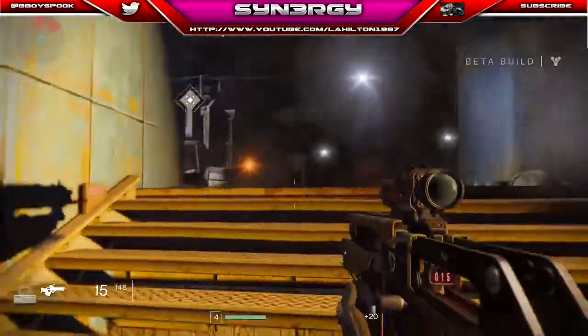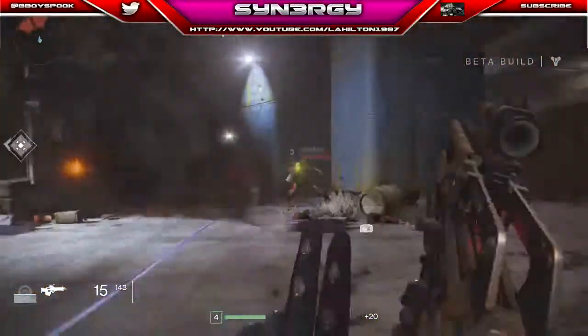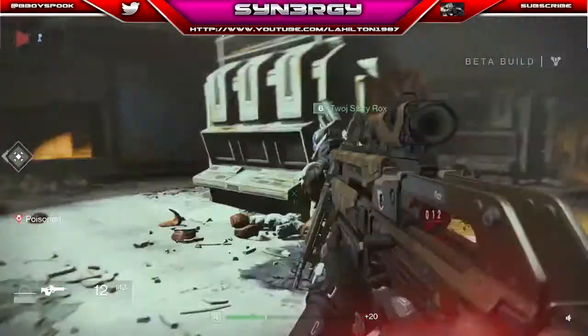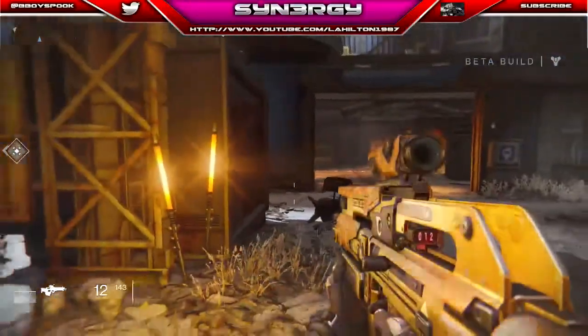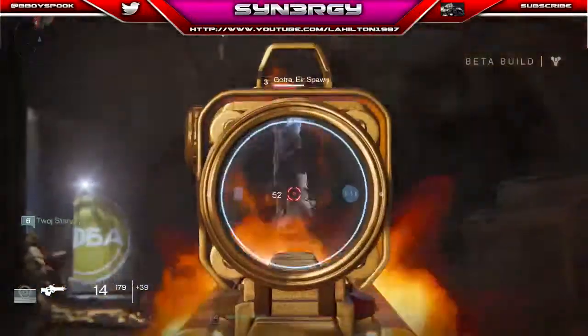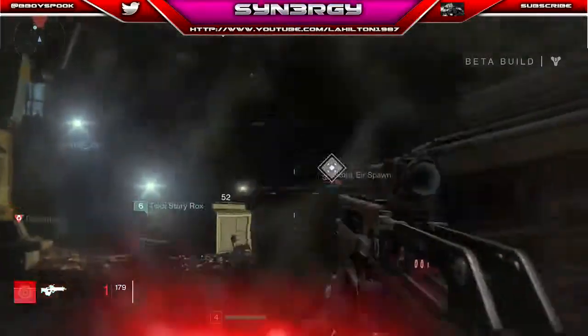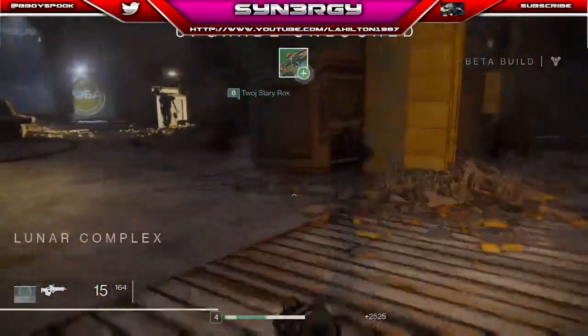Me and Two-Story are going to advance on him as soon as we get rid of these little packs. You can see this green smoke — you don't want to stand in that. It does random damage over time, and I learned that as soon as I stepped in it. We make sure he gets killed and Two-Story finishes up the kill.